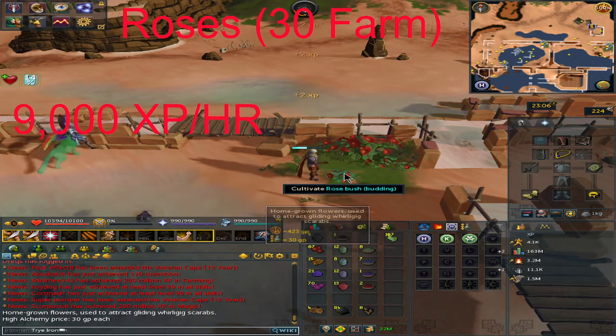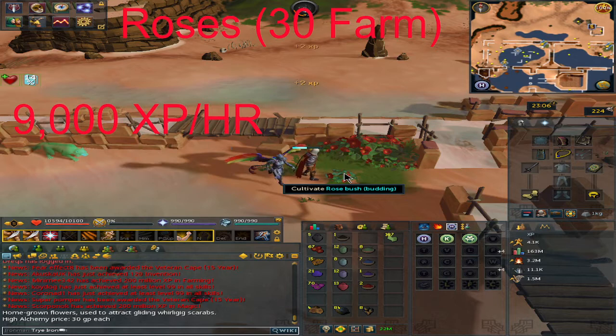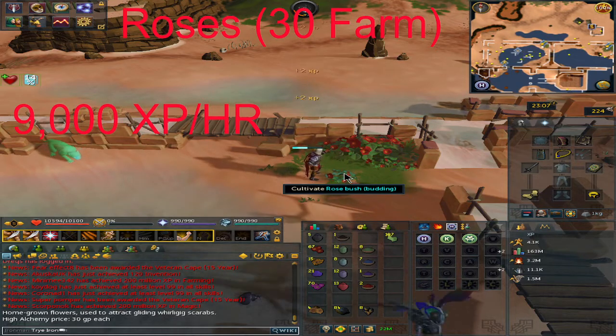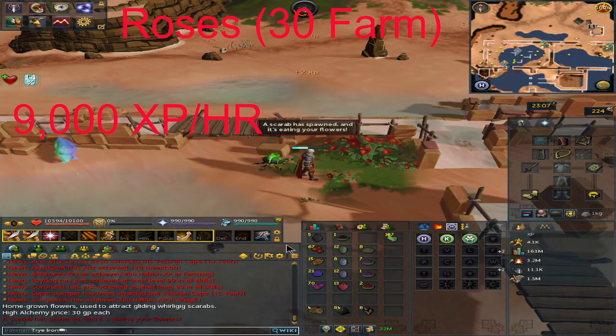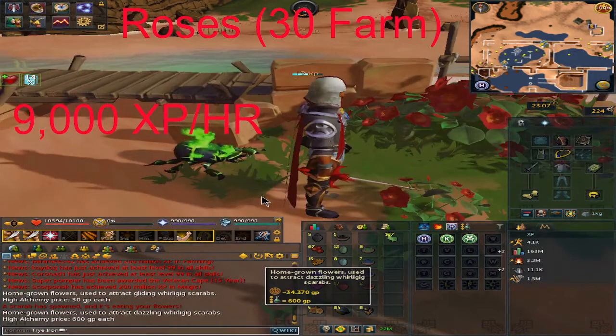One more important thing: from any of these four hunter spots, you have a chance to get golden roses. These are extremely valuable and can be obtained from any of the plots.